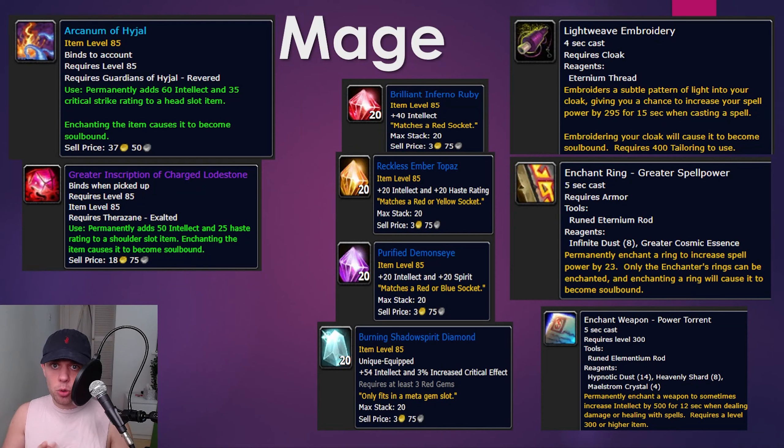For professions and gearing, first you want to get your reputations with Hyjal and Therazane up as quickly as possible — you can do this while questing. The Arcanum of Hyjal from the Guardians of Hyjal adds 60 intellect and 35 crit to a head slot item. On the shoulders, the Therazane enchant adds 50 intellect and 25 haste. There is a Revered version as well, not needing Exalted, which is a little bit worse.